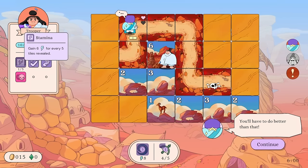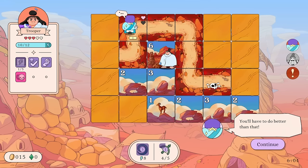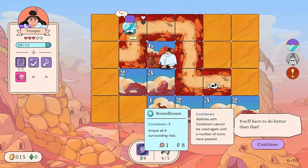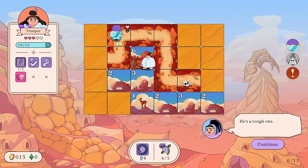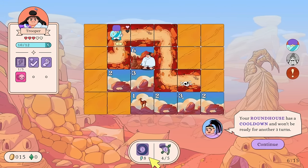We already recovered energy from uncovering those tiles. Roundhouse could be something you use to reveal a ton of tiles too. We did hit one enemy — he's a tough one. Your Roundhouse has a cooldown — it won't be ready for another three turns. It also has a cooldown!